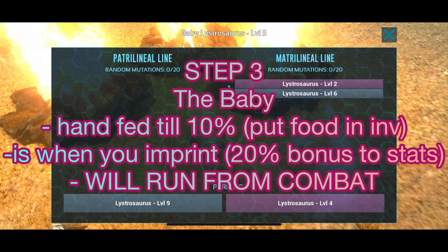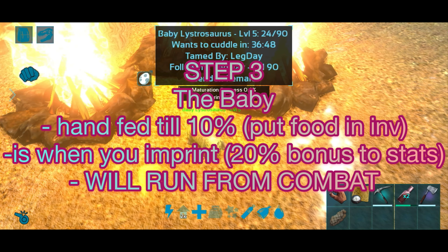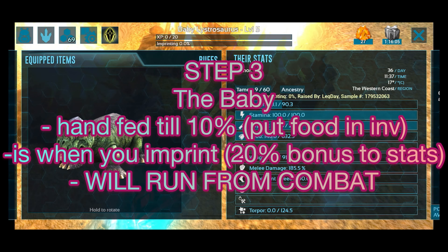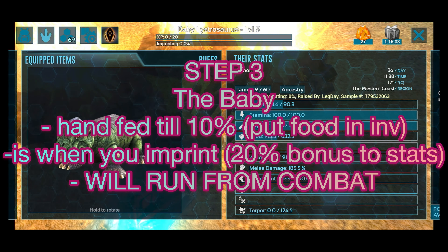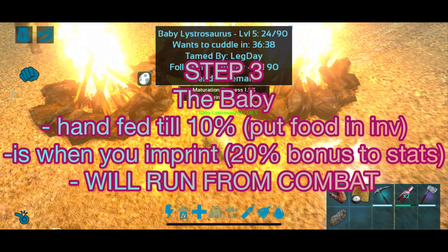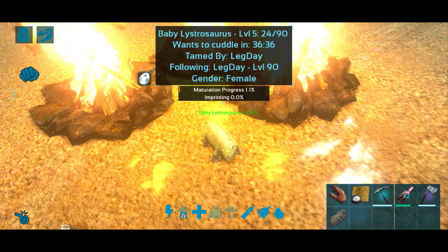At 10% maturation it can eat out of feeding troughs, if you have one available. As you saw, this one did not get a mutation — it's about a 10% chance. I'm going to go ahead and feed it and just sit here and babysit it.